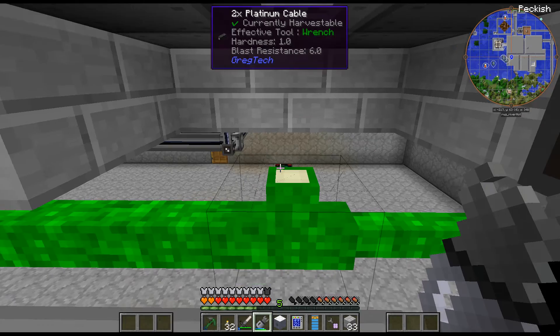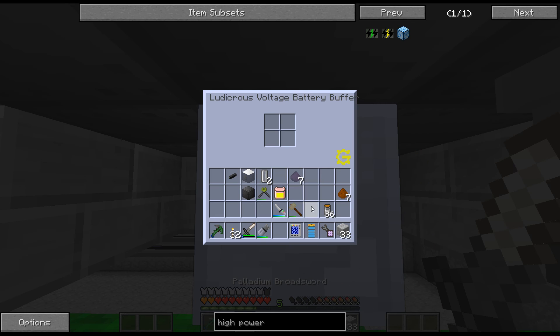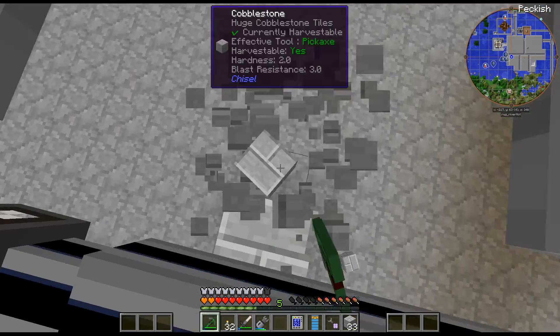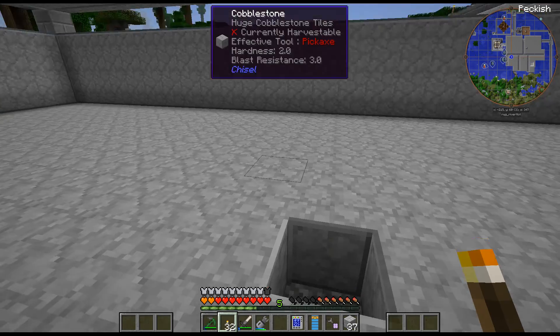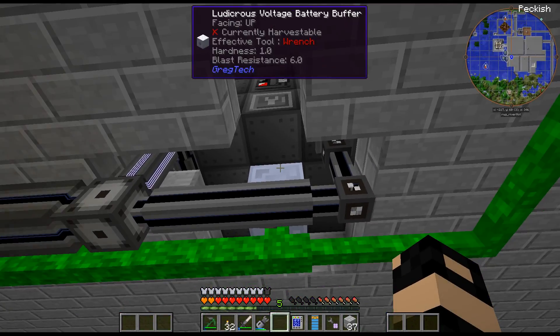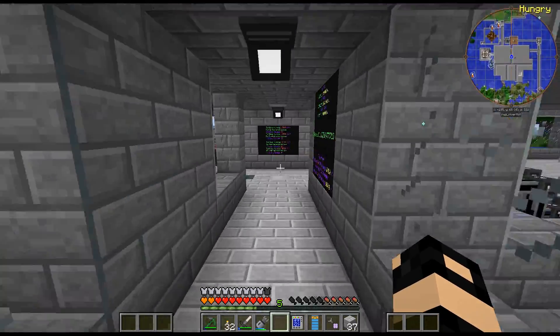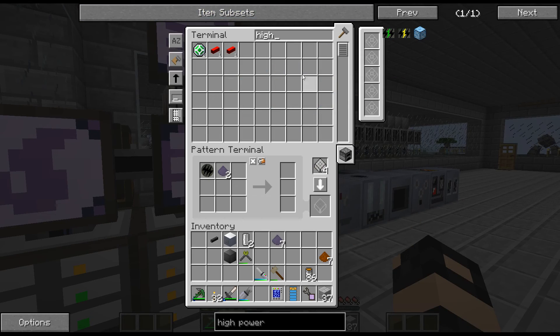All right, we're good. So let's go ahead and break this, put the LUV energy hatch in, and then we'll do this. So we'll just kind of — that's a temporary little thing here until I can get LEV lines running. But I think that will work. H-P-I-C — second, I was worried we didn't get it. All right, so we'll do that.